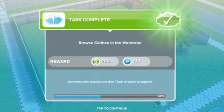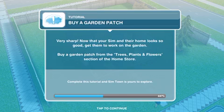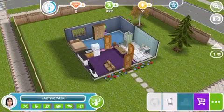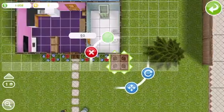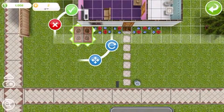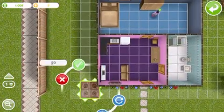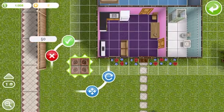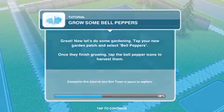Brows, clothes, and the wardrobe — I did that. Very sharp. Now that your Sim and their home look so good, get them to work on the garden. Buy a garden patch. Hold up. Sure.